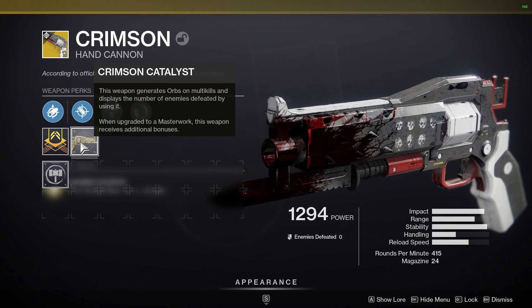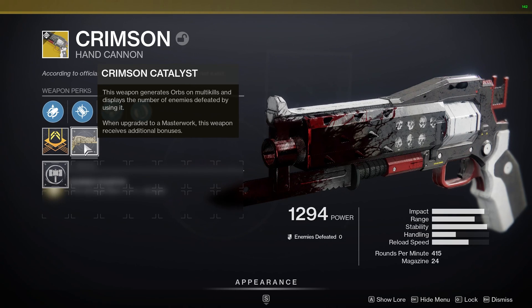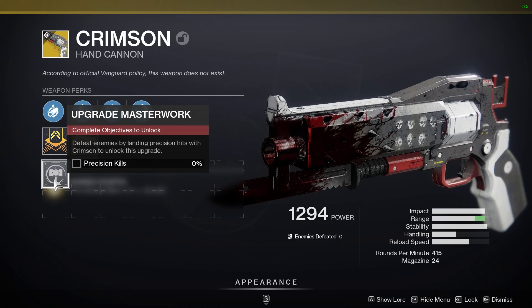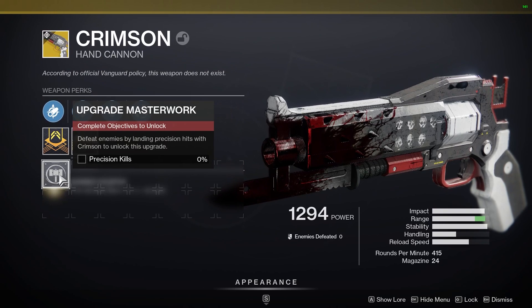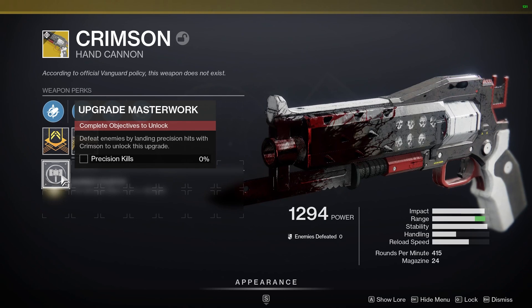The catalyst here generates orbs on multi-kills and displays the number of enemies defeated by using it. In order to get this catalyst you get precision kills with the weapon on enemies. With the masterwork you get range, which is very helpful because this weapon is actually pretty good in the meta right now. I've seen it used in the Crucible, Trials, and stuff like that. It's kind of come back into the meta with the nerf on the 140 hand cannons.